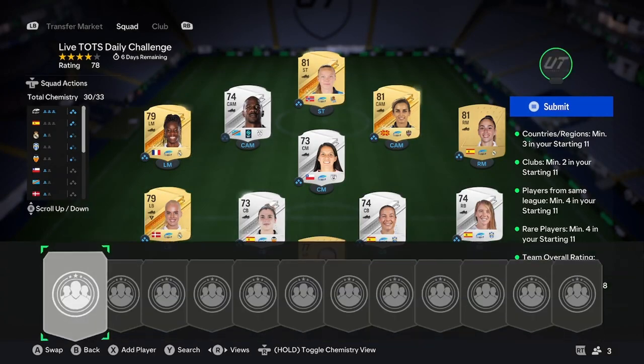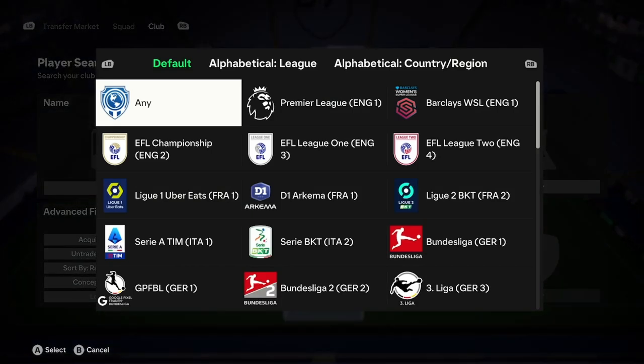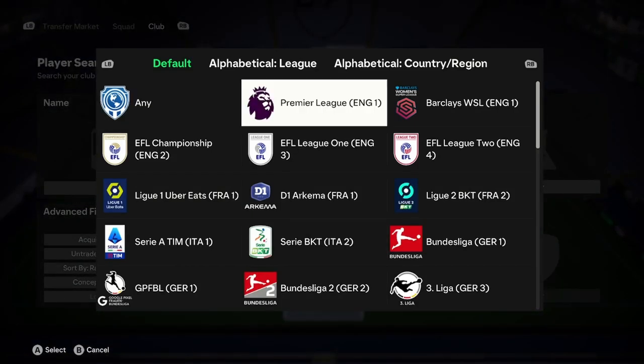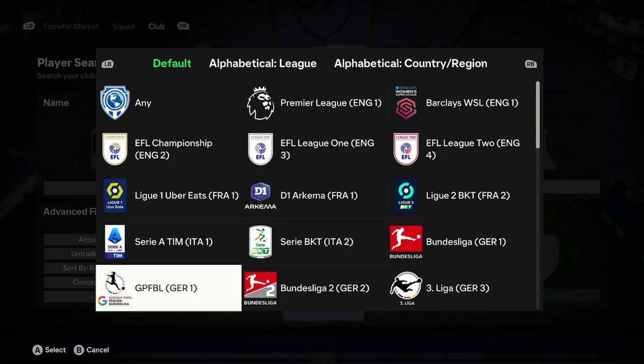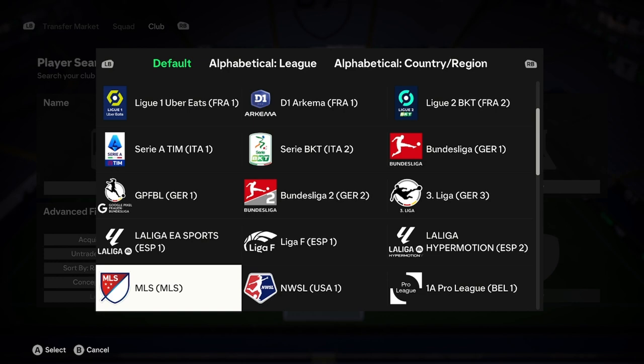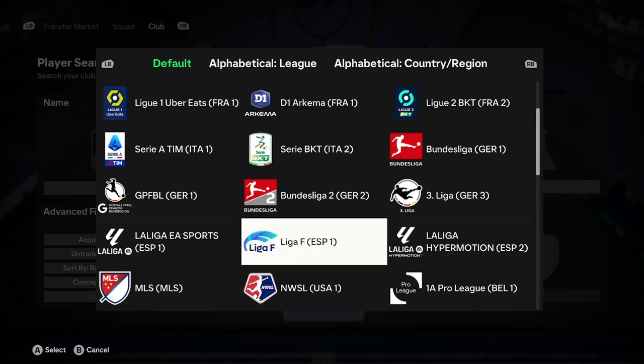So let's start with the first step. You're going to want to go ahead and go over to Club, then search by league and just pick one of the top five women's leagues. If you don't know what that is, it's the Barclays WSL, the D1 Arkema, the GPFBL, the NWSL, and League F, which is the one I went for here.